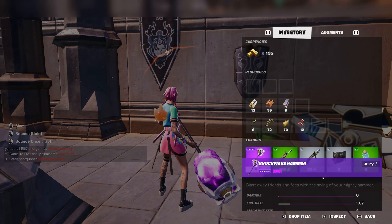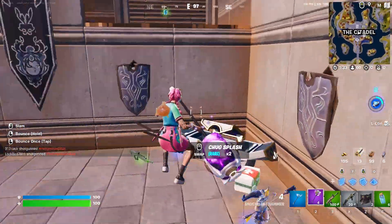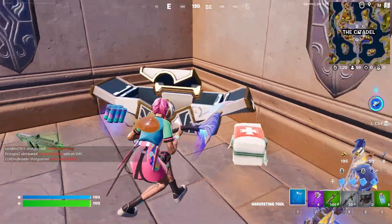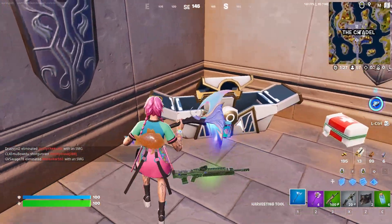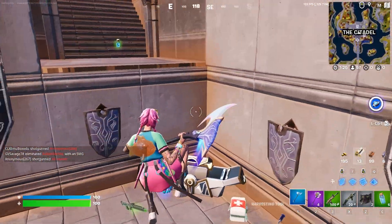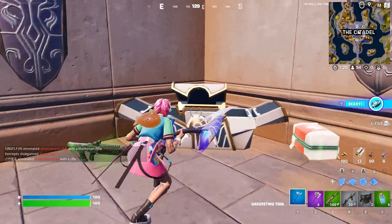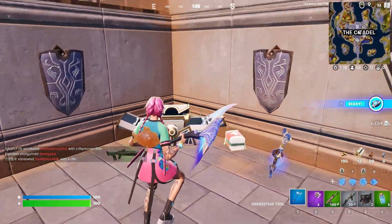Obviously these stats are not correct because it does deal a lot more damage than zero. The Shockwave Hammer can be obtained in really one way and that's by opening these Night Sworn chests — basically these golden chests that look like they would give you some crazy items, and it's because they do give you some crazy items.